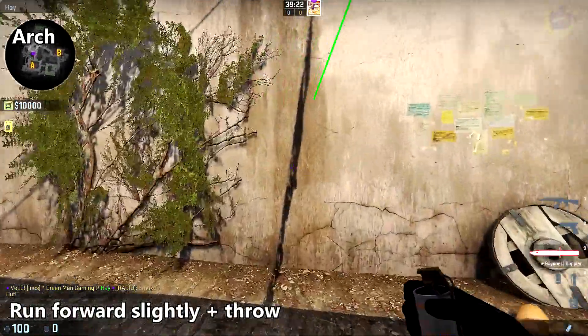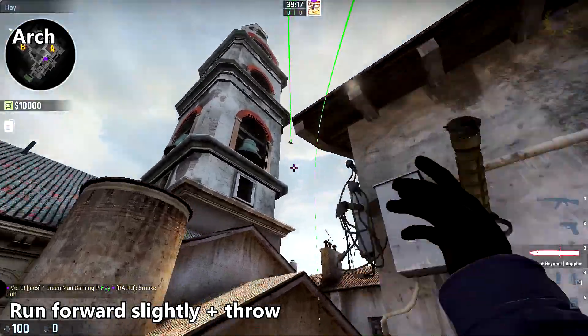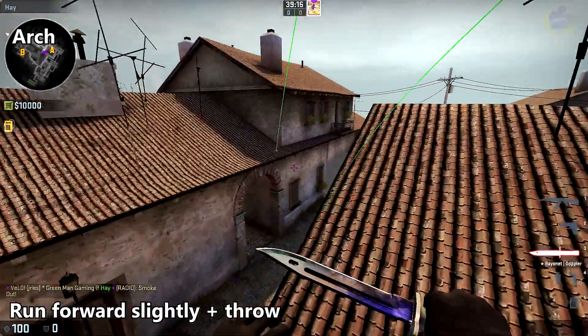To smoke off arch, come once more to the same clothesline shadow, aim at the corner of the middle of the church, and do a slight running throw.